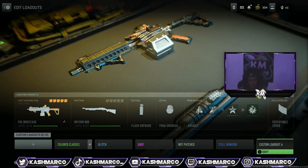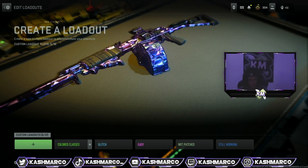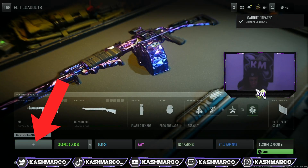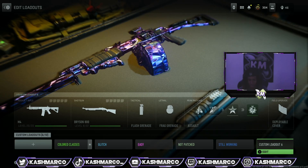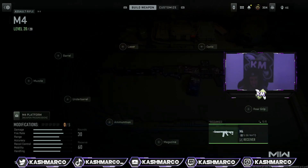On that same custom loadout, you're gonna need to click Options and then delete the custom loadout. After you delete it, just add a new one right there — it'll be custom loadout 6 again.